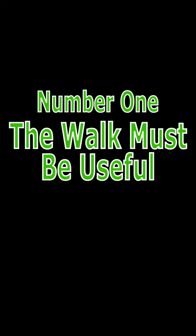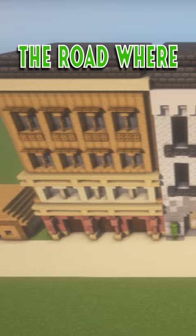So Speck's first criteria: the walk must be useful. I've added buildings along the road where the bottom floors are shops and the top are residential. Now the street creates an economy through these businesses and a community with these new neighbors moving in.